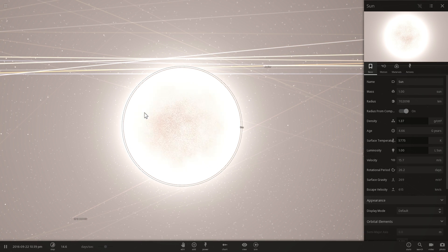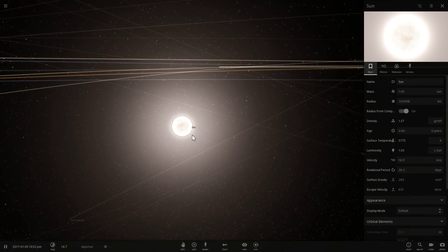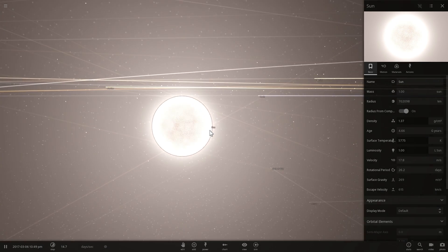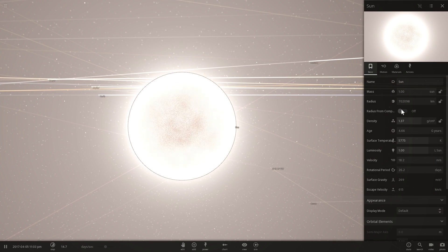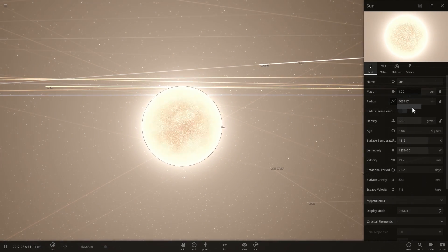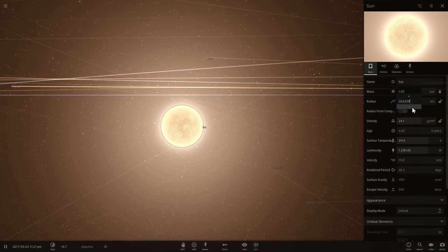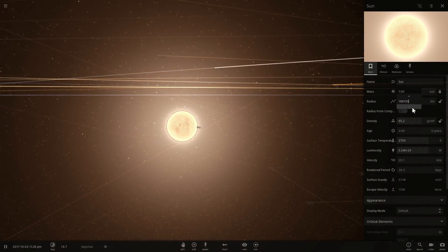A black hole is essentially when something collapses to the point of singularity, creating a point in space — basically a hole in space where nothing can escape, including light. We can do this in the game by locking the mass and reducing the size of an object. As you reduce the size of the Sun, you'll notice that both the temperature and luminosity start decreasing.